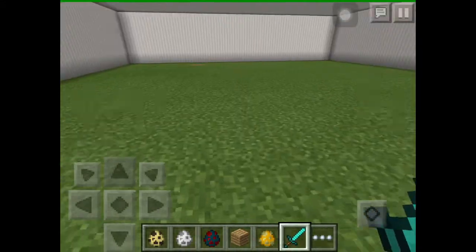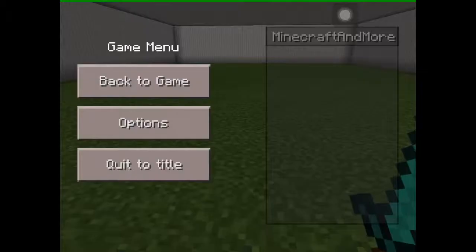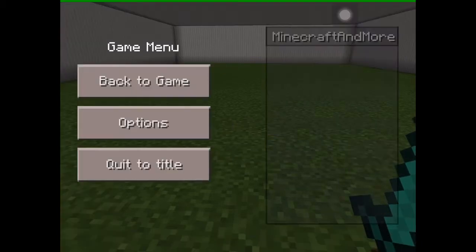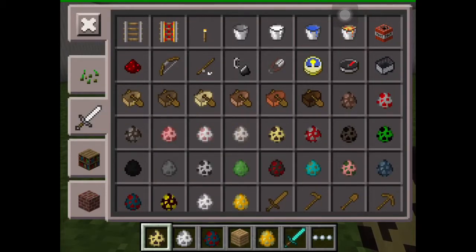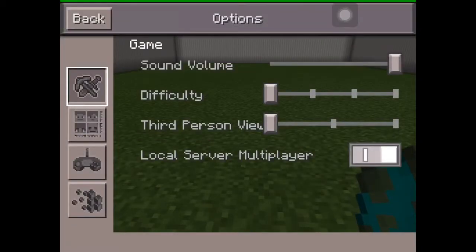Before we get into mobs, I want to show you some settings. Let's go to the difficulty setting. First of all, if you have no difficulty set, you cannot spawn any harmful mobs. If you try to spawn a zombie it won't work. If you turn on the first difficulty mode — easy mode — they spawn in.